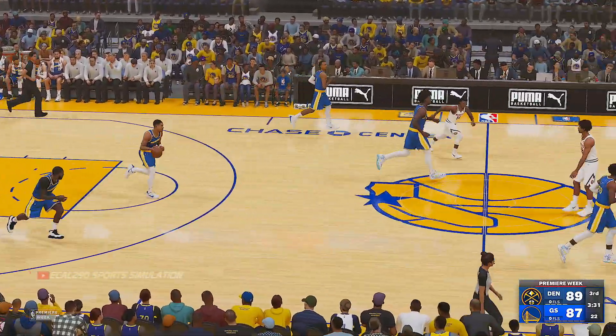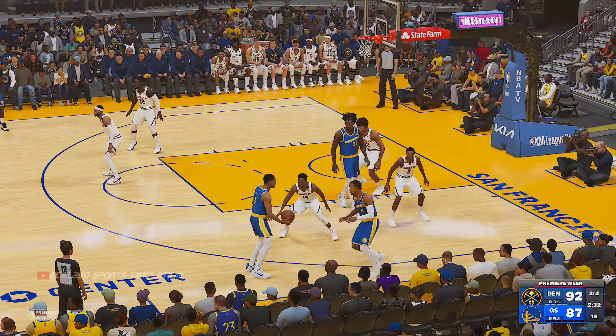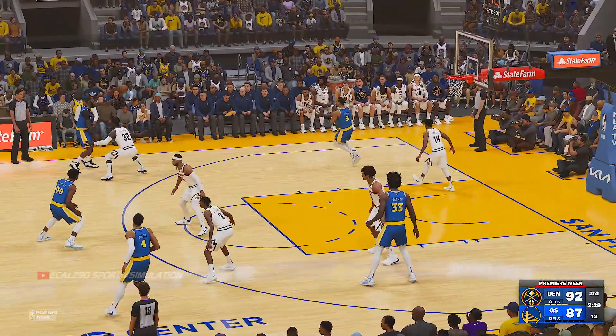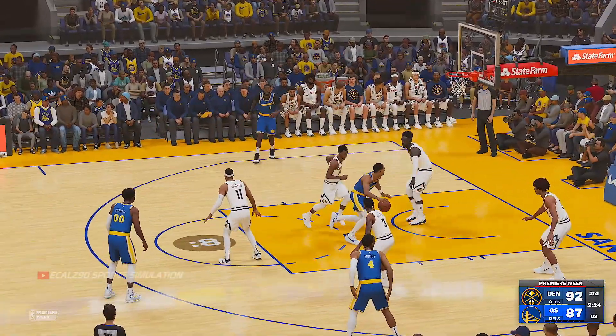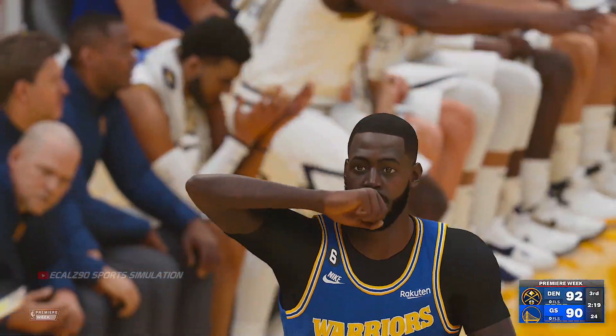The frustration is mounting for the defense. They've either been unwilling or unable to take that shot away. Green with a screen on Smith, back to Green — three-pointer, another three for Golden State. Come at us, and we're coming right back.